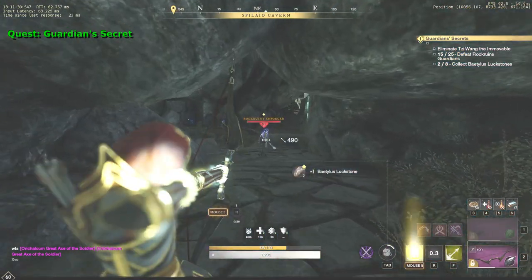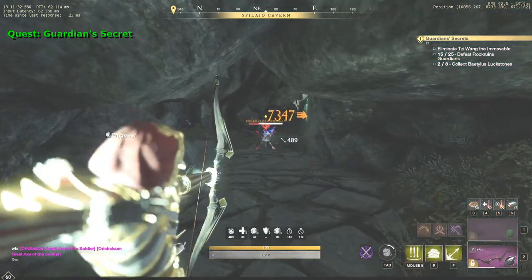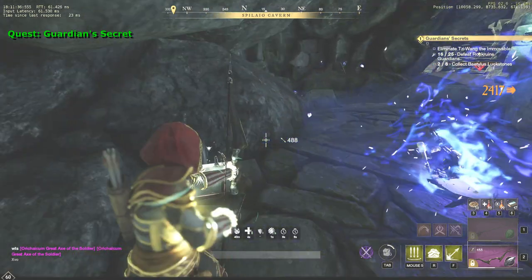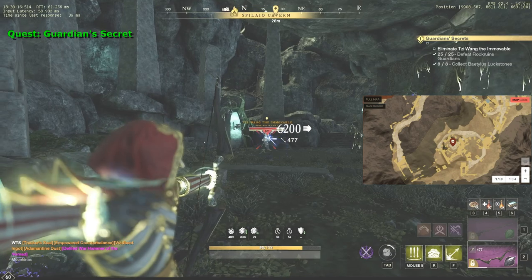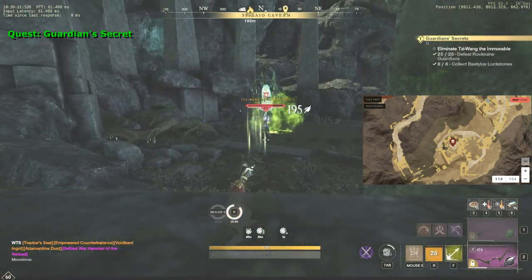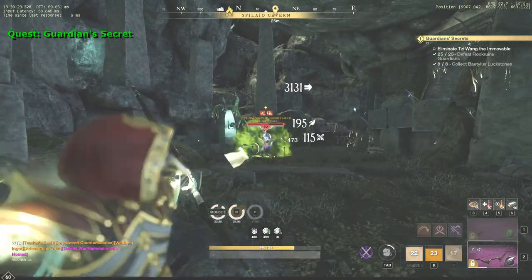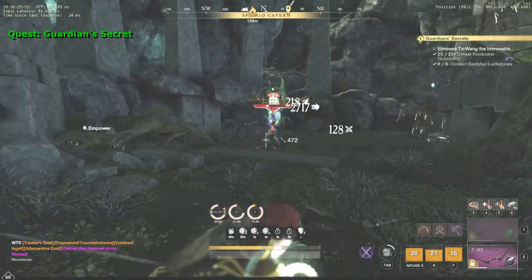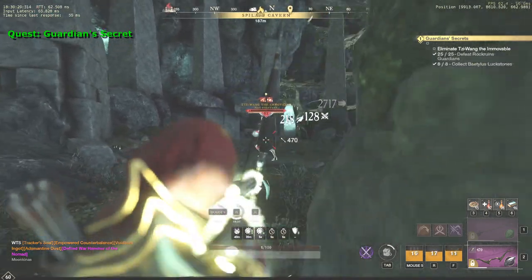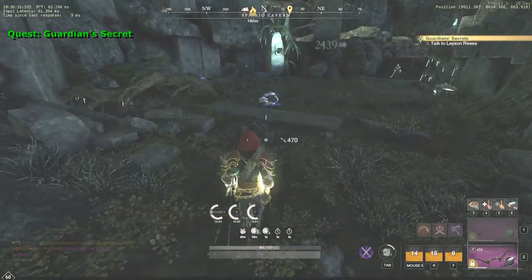It shouldn't be hard, as there are many crawling mobs that are easy to kill. Although Lockstones can be found all over the area, I had no problems collecting 8 of them. The miniboss is located in the center of the area. I managed to die once because I got stuck in the rocks, but in general it's not hard to kill him solo. All you have to do is dodge his ranged attacks. Don't forget to loot a chest here and let's go back to Lace and Reese.